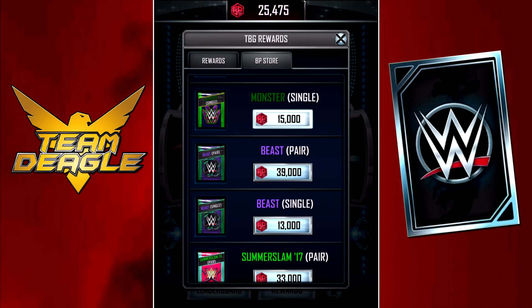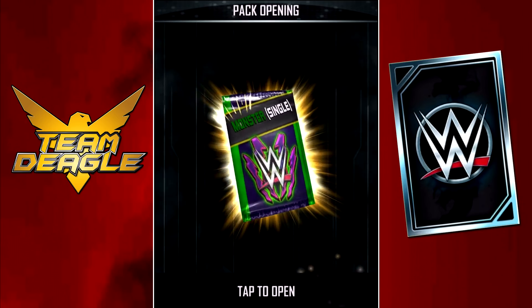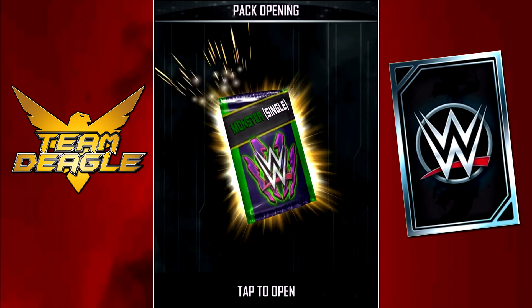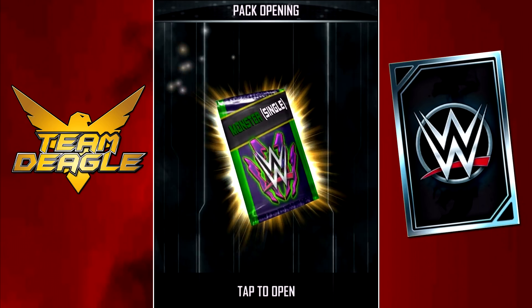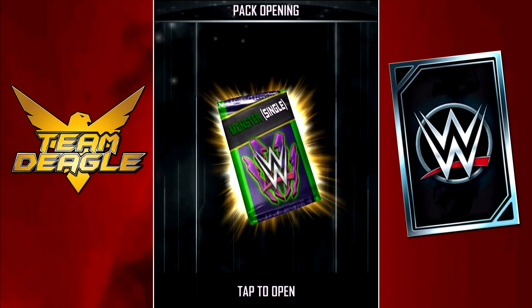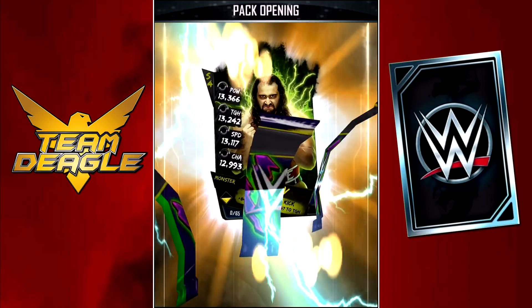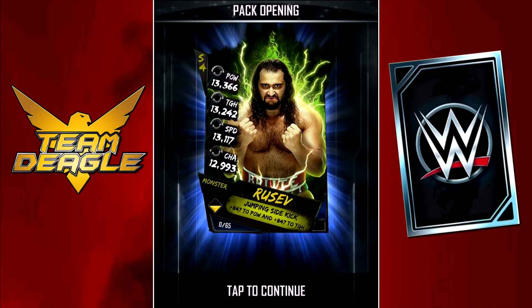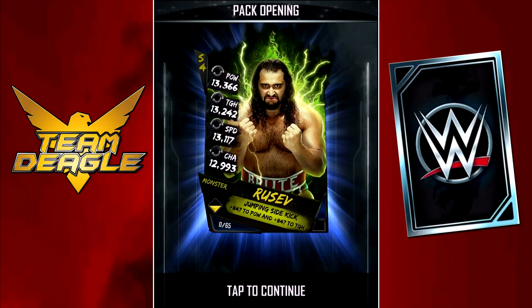Monster single — it could be a female card. I'm actually hoping it's not, but if it is, there's only one female card I want at the moment. Can you guys guess who it is? I'll give you five seconds — it should be easy if you watched the last video. Charlotte, because she's in Money in the Bank, so I'd only need enough contracts for one Charlotte card. Let's do the pack opening — and it's Rusev. Rusev is not a pro, but I haven't checked out what Road to Glory holds. Maybe Rusev is the monster card.